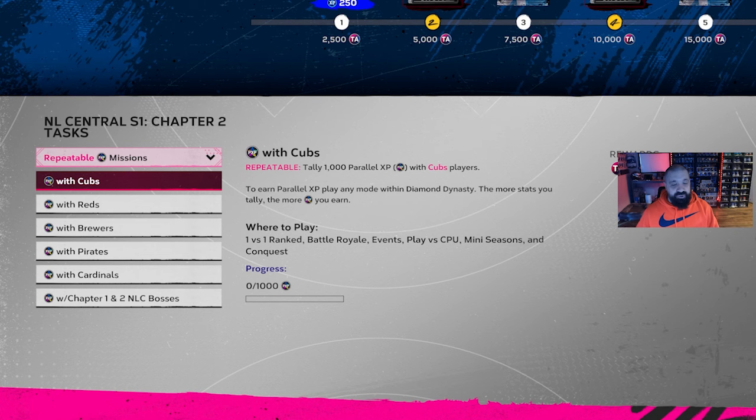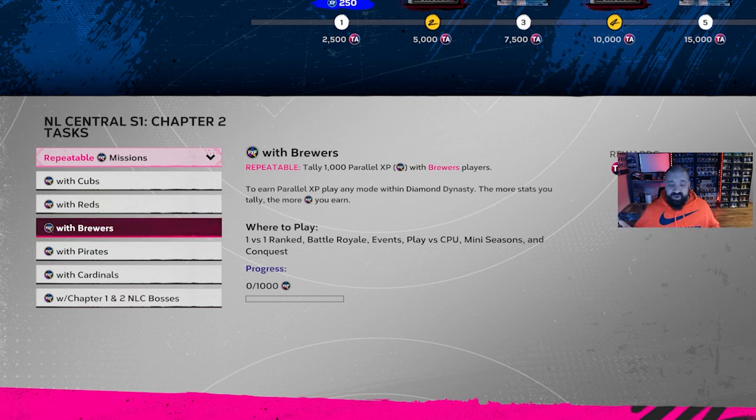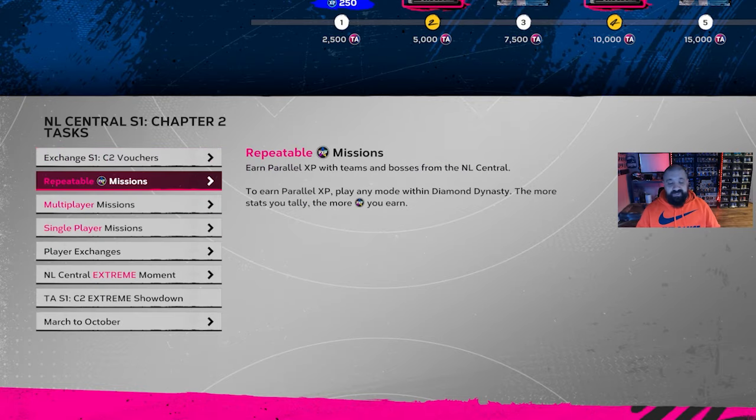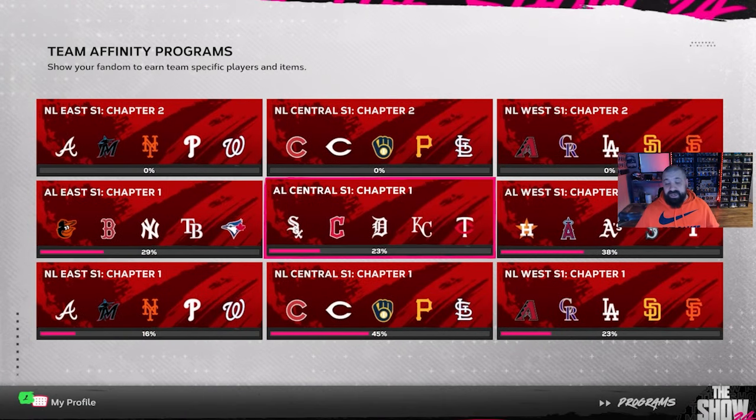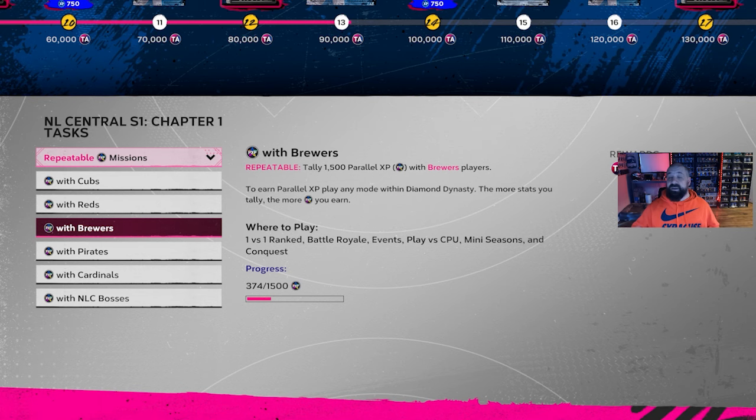A lot of what you do to earn XP in these Team Affinity programs is getting PXP. For example, in NL Central Chapter Two, earning PXP with the Cubs, Reds, Brewers, Pirates, and Cardinals gives you XP within this program. They also have player-specific ones based off of Chapter One and Two bosses — cards like Sammy Sosa and Joey Votto from Team Affinity Season One can still earn you PXP within Chapter Two tasks.